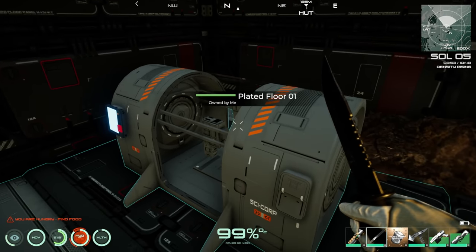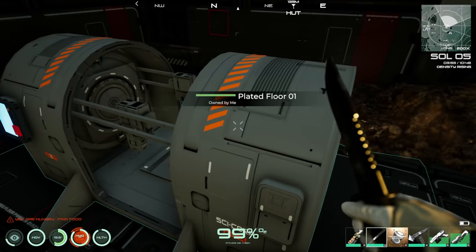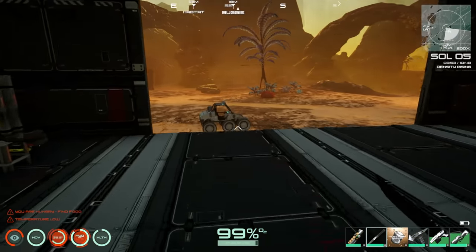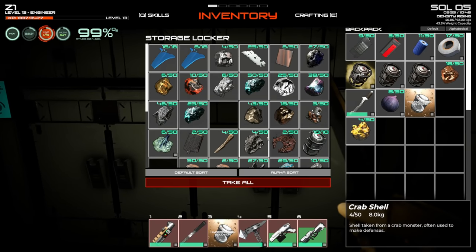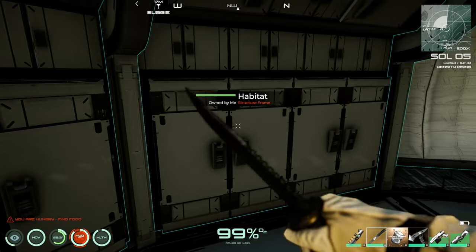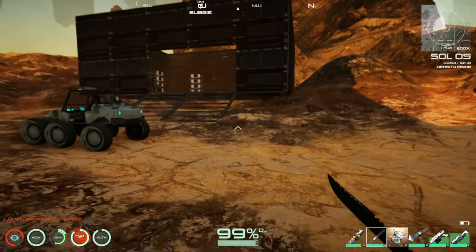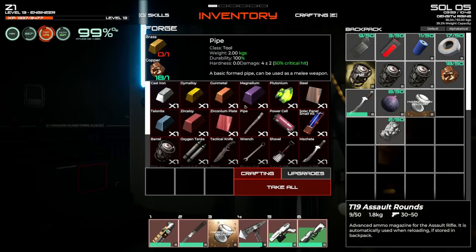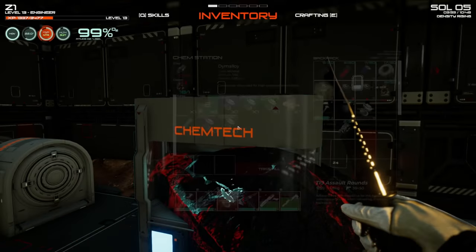Back at base making plastic from sulfur and lead. Only have four sulfur and six lead — should still be enough. Waiting on the crafting to confirm whether copper was needed for dim alloy specifically.